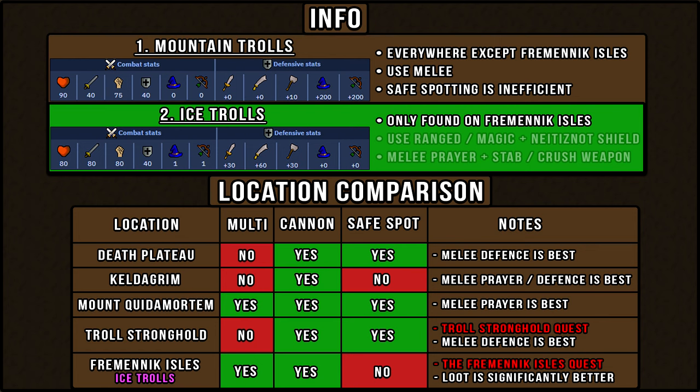Ice trolls, on the other hand, are the complete opposite. Ice trolls are only found on Fremenic Isles north of Yatazo, requiring the Fremenic Isles quest. They have virtually no ranged or magic defense, so using ranged or magic with a Nate does not shield will make it a very fast slayer task.